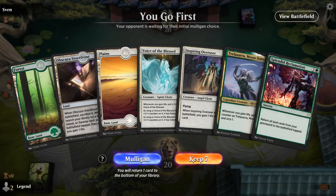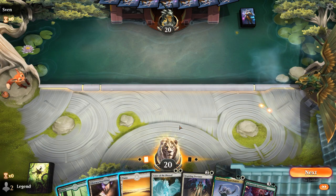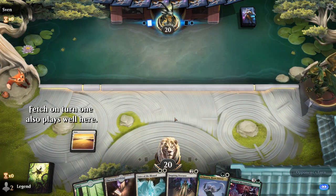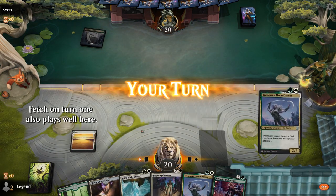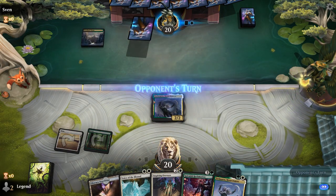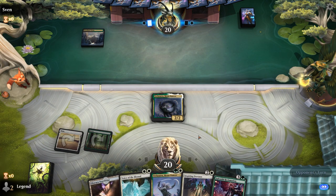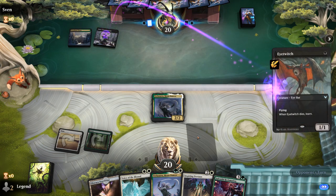Game 2: We're on the play with a fine hand. Sequencing — probably go for turn two Moondancer. If they kill Moondancer we're not too upset since we have a backup, and otherwise we wouldn't be doing anything next turn anyway.